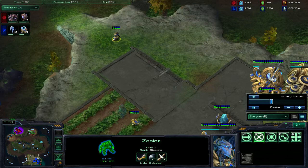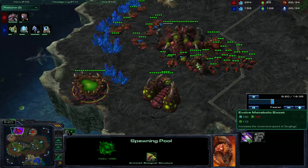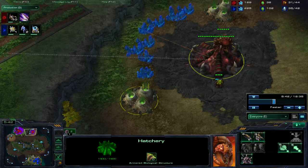A bunch of Zerglings being built up here. The expansion is nearly ready to pop, and still no speed — he doesn't have the gas. He's about to have gas now — he has the gas! What he needs to do is take those drones out of gas and put them back on minerals so he can have as many minerals for Zerglings as possible, unless he wants to go up to a Roach Warren in the mid-game.